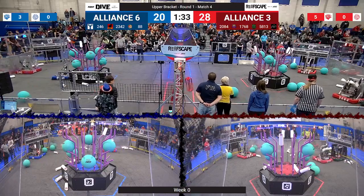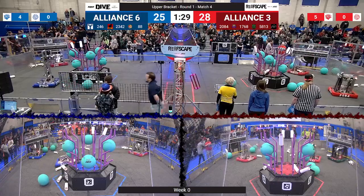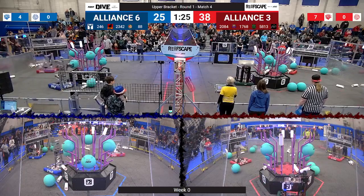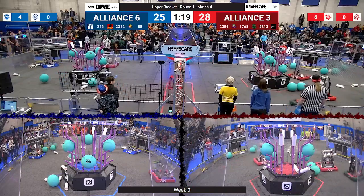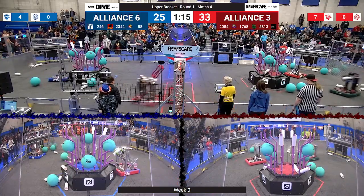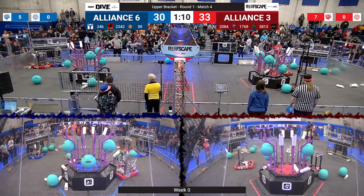Meanwhile the Blue Alliance trying to grab some more coral from their human players. Phoenix scoring on the top level for the Blue Alliance. Neshoba lining up to level 4 and scoring. Meanwhile on the Blue Alliance, the Lobstabots are approaching the reef trying to score on level 2. Team Phoenix knocking an algae off the reef and scoring onto level 4.